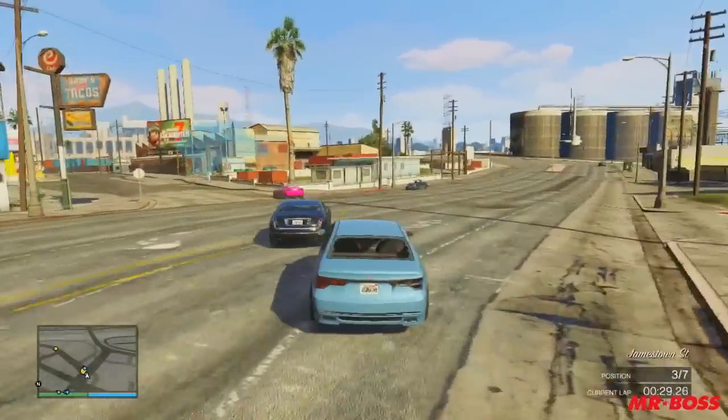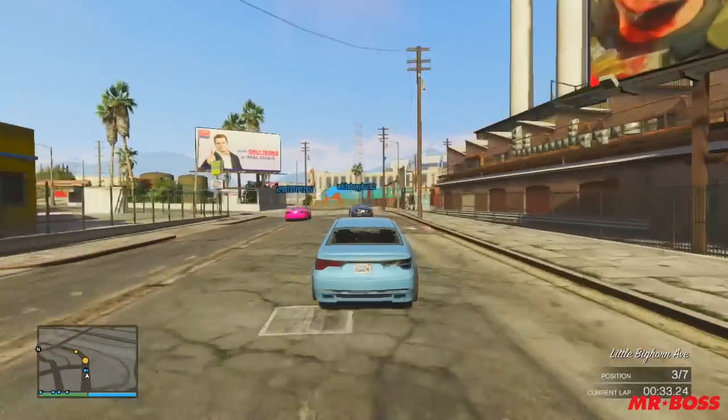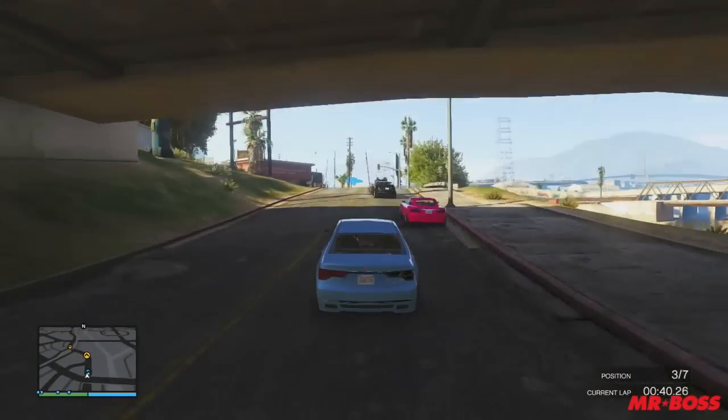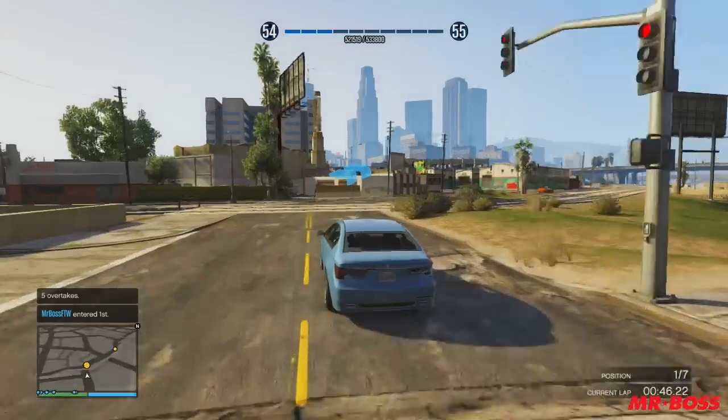However, it has been swirling around because it's been found in the files of the game along with the Pegassi and the Dubache as well, so it's likely that this is going to be coming in. And when they announced this DLC about a week ago, they released a few photos — one of them was a guy in a garage — and we didn't actually get to see any pictures of the Enus Huntley.